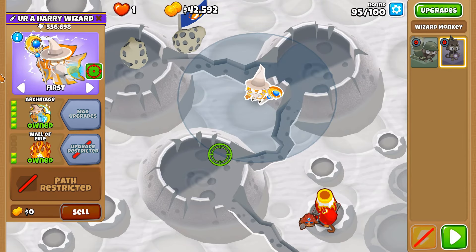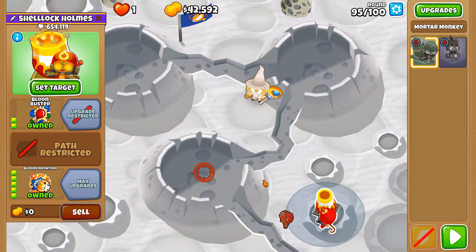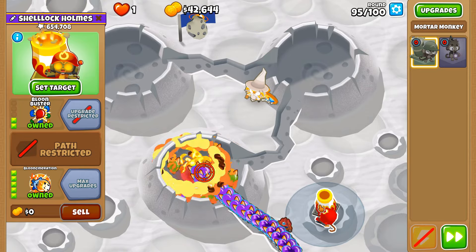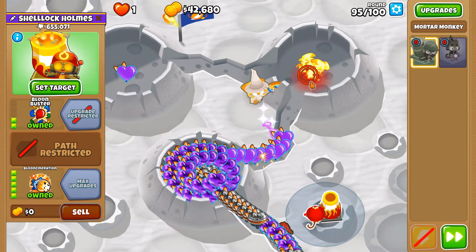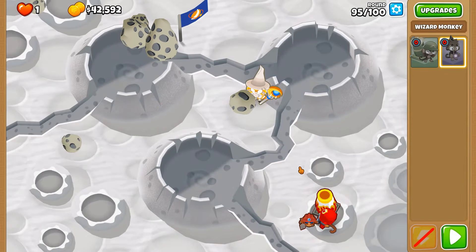I'm going to put you on strong so that hopefully you can try and target lead, so that the only thing you've got to worry about is removing the purple layer off of all of you. It's always just that one, isn't it? Fascinating.